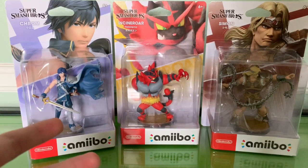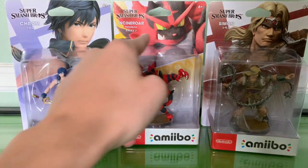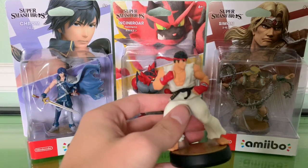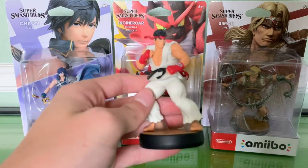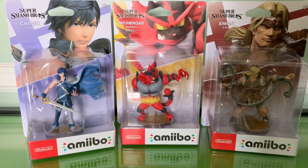So as is procedure, we're going to do one at a time in order — Chrom first, then Incineroar, then Simon. On top of that, I'm going to be using the Ryu amiibo I have as a size comparison, because it's a pretty good way of comparing heights between all the amiibos. So without further ado, let's get started.